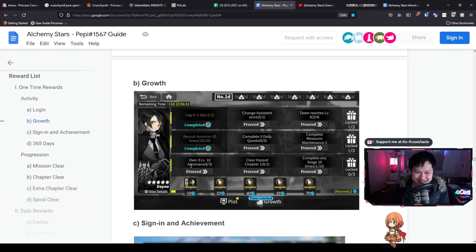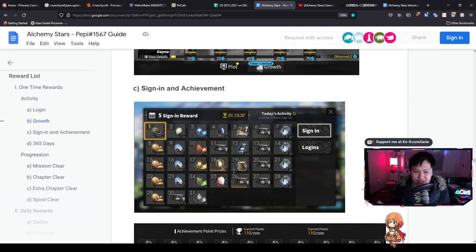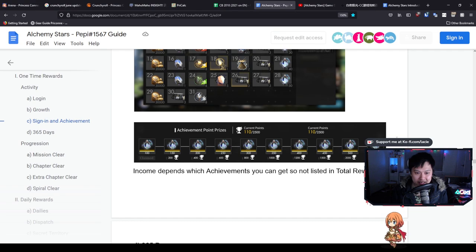Next we've got the sign-in and achievement rewards. This could be the reoccurring one, and the reason I say that is because it's a lot more well-balanced here - we're only getting like 30, 30, 40, 50, which might be enough for one full roll, and then we have a single Star Flare which corresponds to potentially another one. Whilst Peppy does have this under one-time rewards, I personally think this is going to be like the monthly log-in event, and hopefully this is going to form part of our reoccurring currency income.